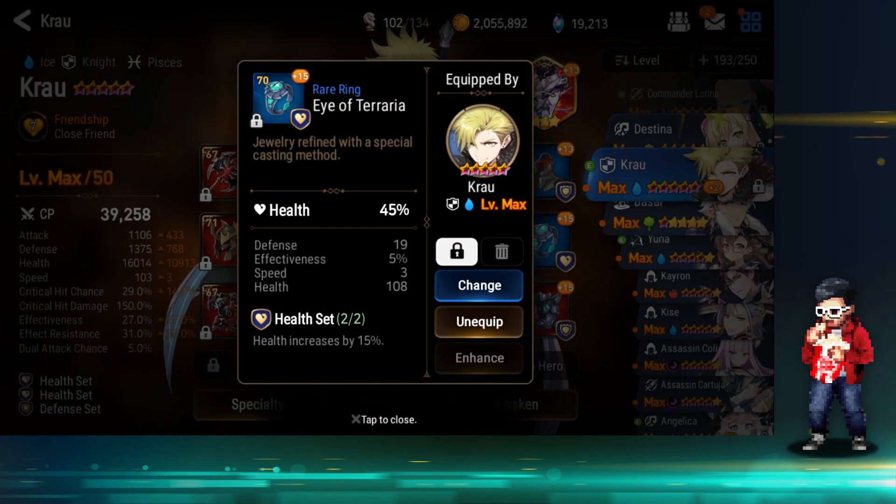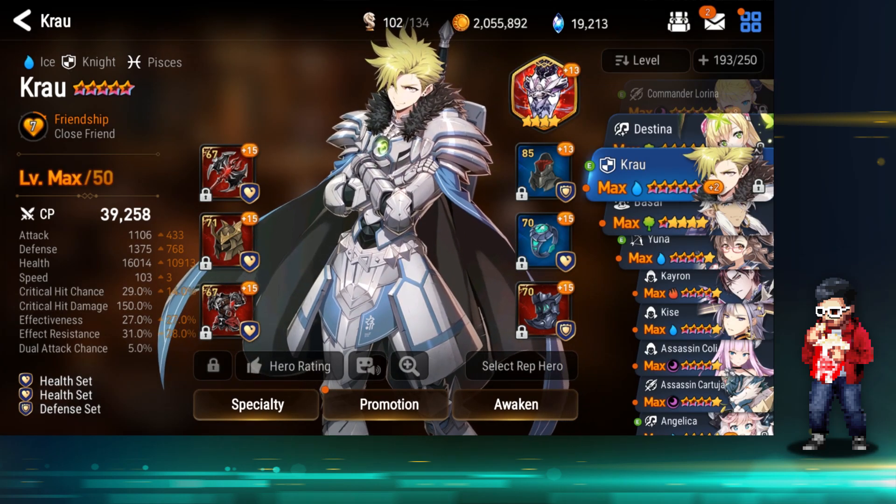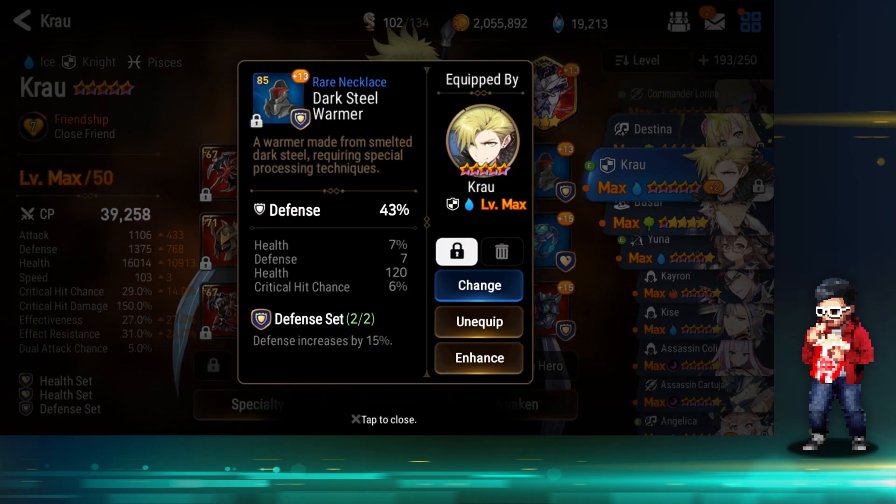We got his ring as well — max level, 45% base health, 19 flat defense, 55% effectiveness which is good, and a speed of three. You can see on his total stats there, an additional three speed just from that ring.